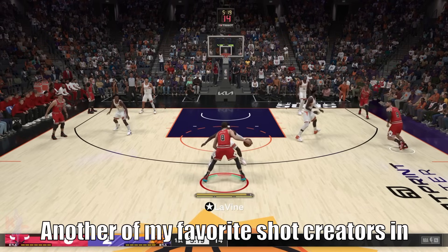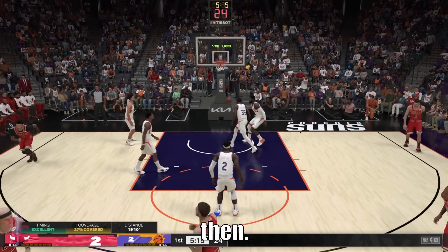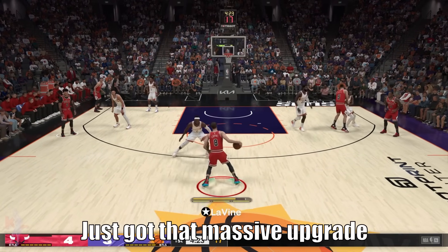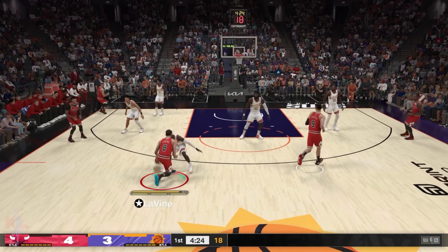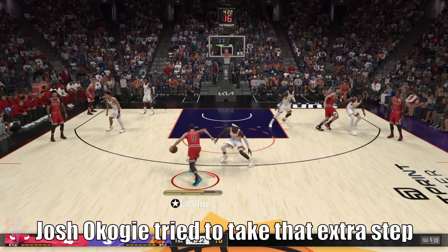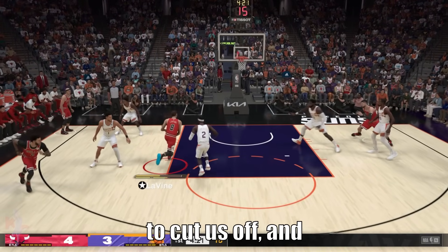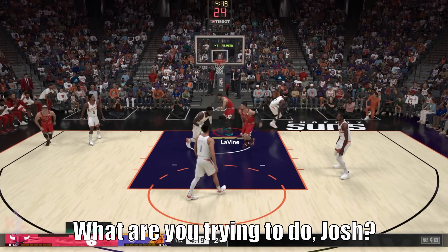My favorite shot creator in NBA 2K23 also got blessed with a great switchback combo. Look at Lonzo Ball trying to cut us off to the right here — we immediately hit him with that cross. Let's hit him with that Devin Booker stepback jumper for good measure. Another of my favorite shot creators in 23 who already had the best switchback combos then just got a massive upgrade in terms of shot creation. Don't settle for the jump shot if you're Zach Lavine, man — although his stepback jumpers are great. Josh Okoge tried to take that extra step to cut us off, and then bye-bye — right stick dunk through contact.